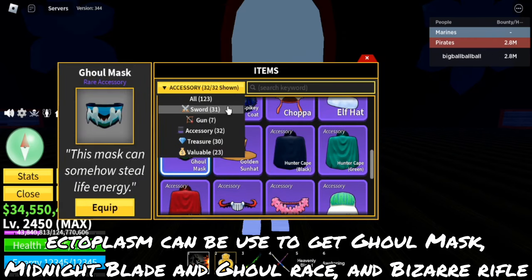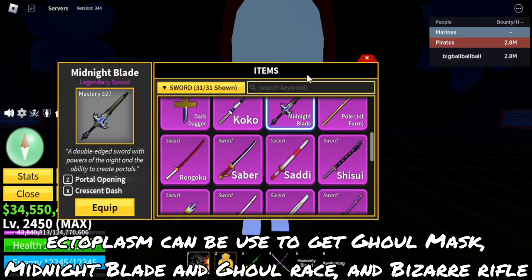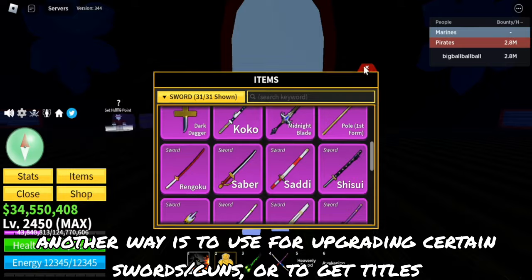Ectoplasm can be used to get ghoul mask, midnight blade and ghoul race, and bizarre rifle. Another way is to use it for upgrading certain swords and guns, or to get titles.